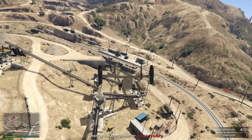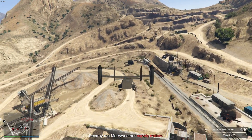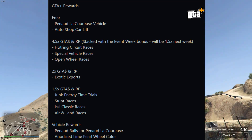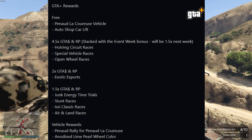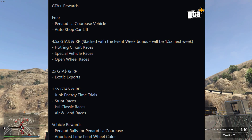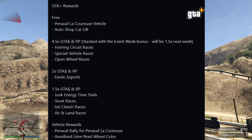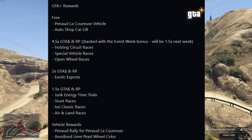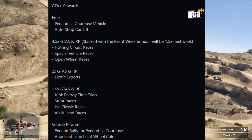Now let's talk about the GTA+ perks. The new car, the Coürsure electric car, is free for GTA+ members. The auto shop is also free. There's 2.5x money and RP on circuit races, special vehicles races, and wheel races. There's also double money on exports, and 1.5x money and RP on the Junk Energy time trial.